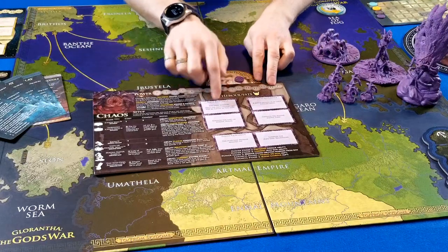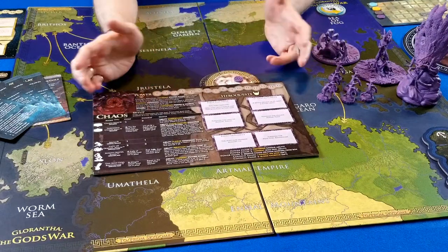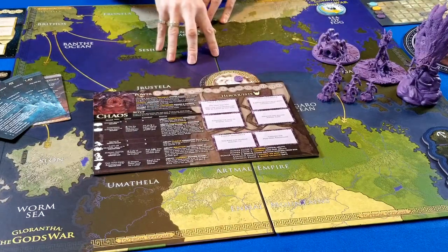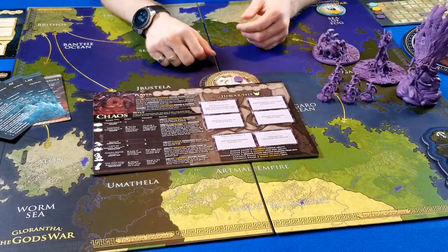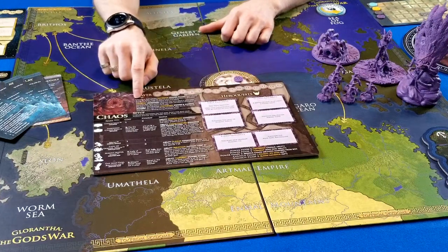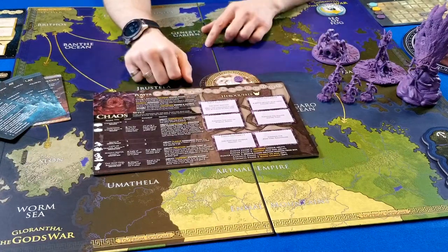The faction board doesn't tell you exactly how to set up your faction — there's a separate setup section for that. Most factions set up the same way: take one of your buildings, put it in play on the board, and start with 6 power. Some are unique, like Chaos. Read the setup — it tells you exactly what to do. Every faction also has a unique power and a unique weakness. Read them, understand them, and move on.